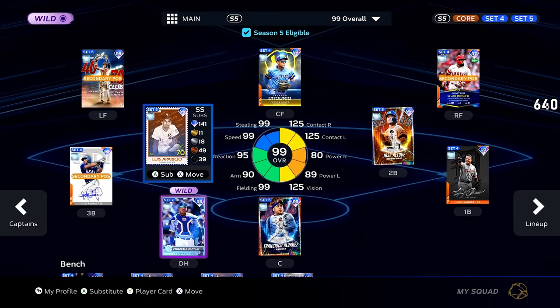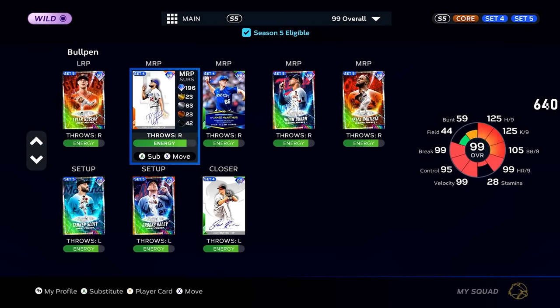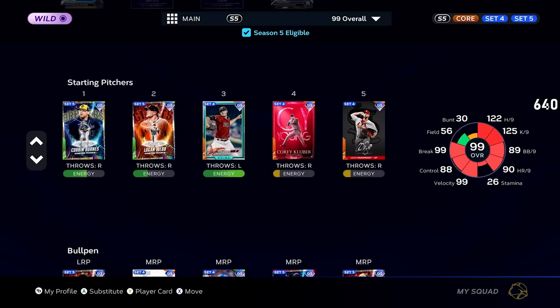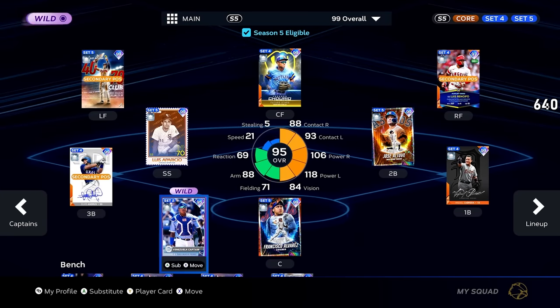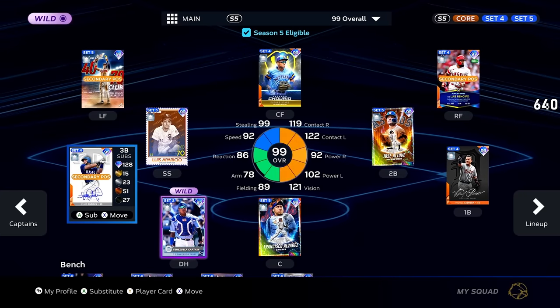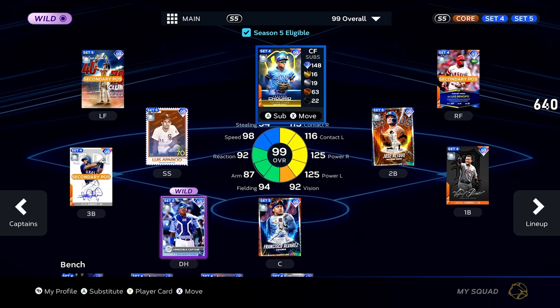Otherwise these guys are pretty good, so we should be all right — we can hit with them very well. Pitching is going to be Patty Corbin and the bullpen; we made some changes, took out some we don't like, kept the ones we wanted to try. The boost is plus 15 power versus left, plus 10 power versus right, plus 15 batting clutch — turns guys like Elvis Andrews and Luis Aparicio into some demons. Let's hop into it!